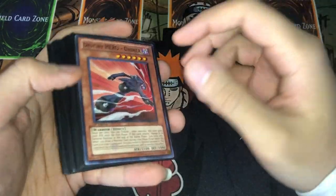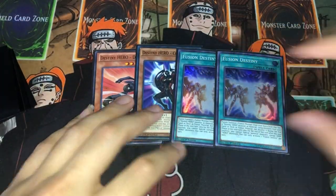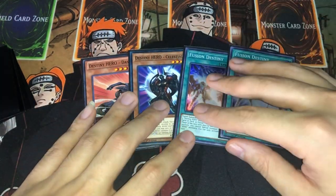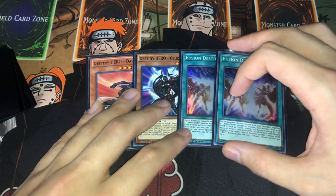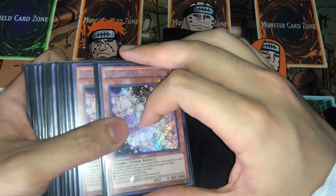For the last engine, we're playing one Destiny HERO Celestial and two Fusion Destiny. You're not going to not play these — this engine is way too powerful. DPE is probably the most expensive card in the deck, but it's just too good in this deck, and Celestial is so powerful as well, so you have to be playing this engine.